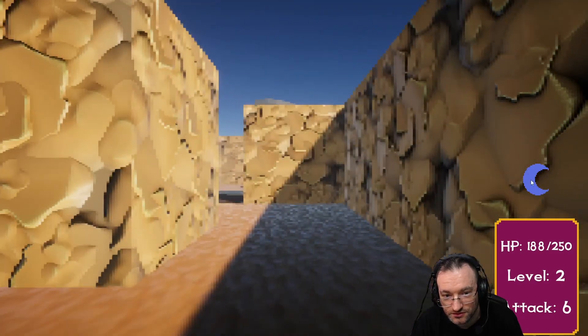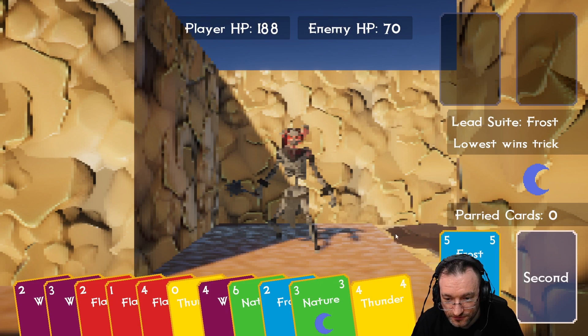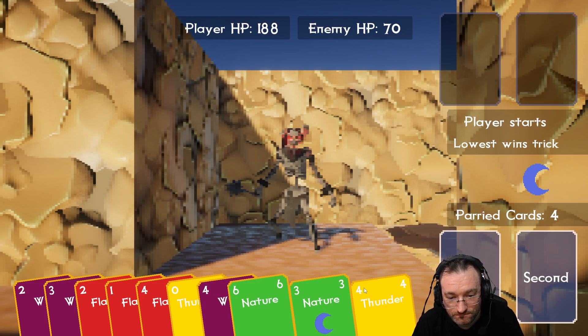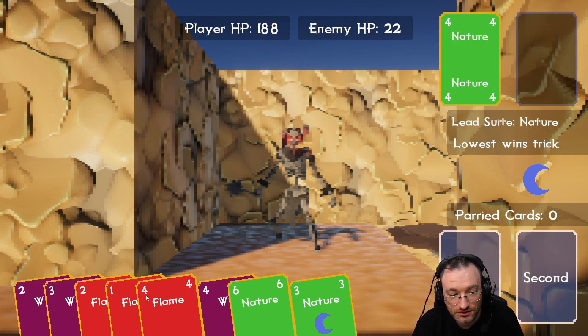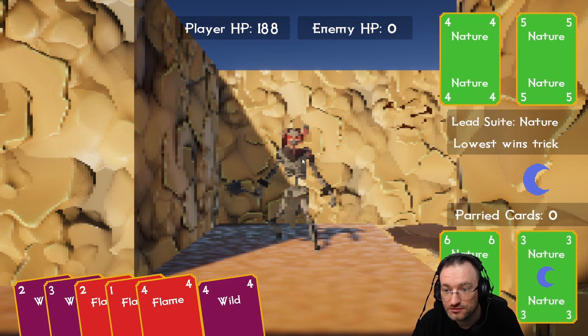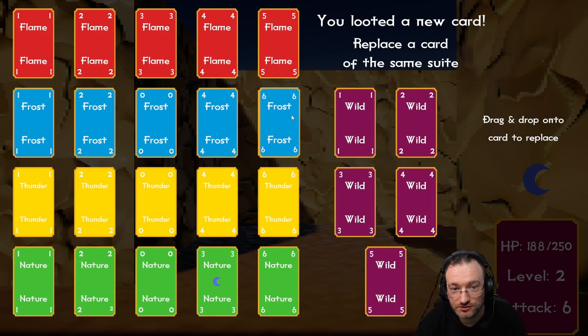Now it's the lowest one again — and we got attacked by a skeleton, 70 HP. Low strength wins. Let's use the frost, frost. Parry. Thunder and thunder. Nature — okay, that worked well. Frost will replace our 5.